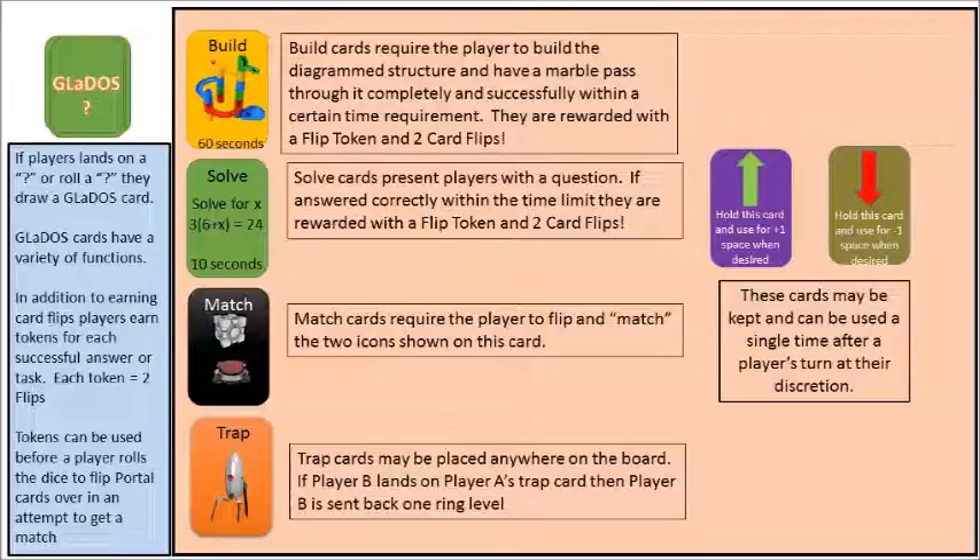Players can use their tokens before they roll. The advantage is that if, say, a player is three spots away and there's a gray spot available, they can place their cards down on that spot before they roll, and if they land on that spot they can portal themselves into an inner layer of the game and advance more quickly. Tasks associated with GLaDOS cards include build cards, solve cards, match cards, trap cards, and movement cards.